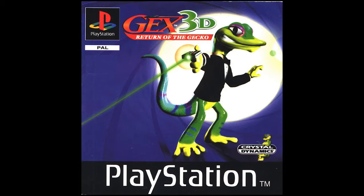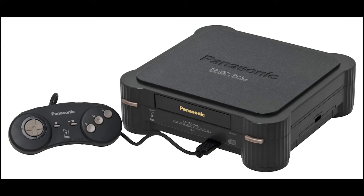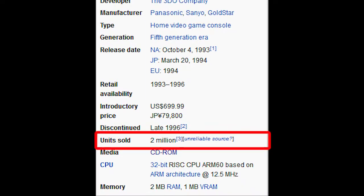Gex 3D: Enter the Gecko is a sequel to Gex, a 2D platformer originally meant to be a Panasonic 3DO exclusive, but quickly became available on the PS1 and PC. The story of that game gets our gecko protagonist addicted to TV. One day while he's watching, he gets sucked into the TV and into the media dimension. To escape and prevent the evil Rez from taking over TV, he has to go through levels based on TV and film genres, collect remotes, and battle Rez in the end. I suppose it's better than a kidnapped princess, right?